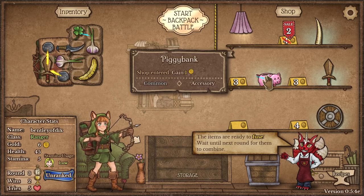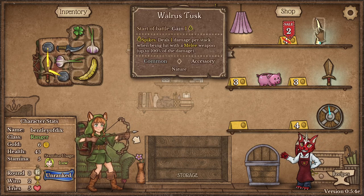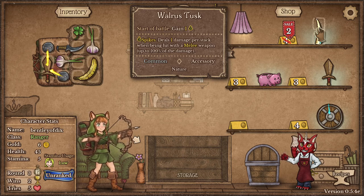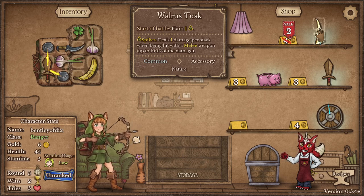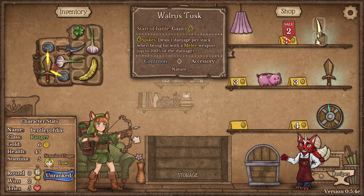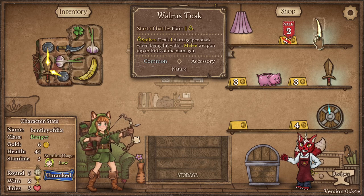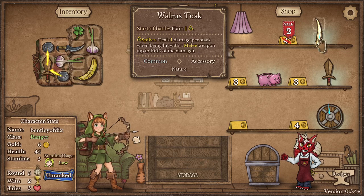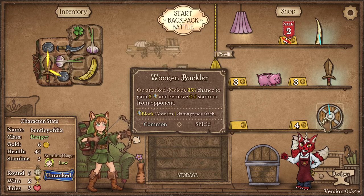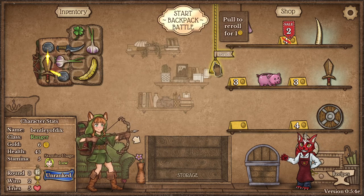We got a lucky pig - when we come to the shop it gives us one gold. We got this thing which gives us one spike. Spikes deal damage when somebody hits you. If you put the piggy in storage, does it still work? No, it has to be in your backpack. If we would have got more space, we would have been good. You can see a little blue line leading from the tusk and a little blue line from the shield - this weapon and this item want to merge with each other. This will make a spike shield if we merge them, but that's not really what our build is right now.